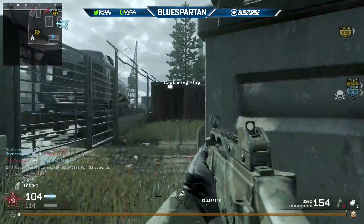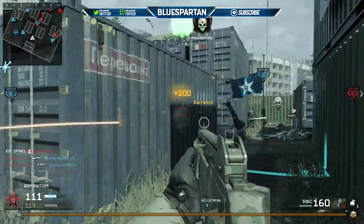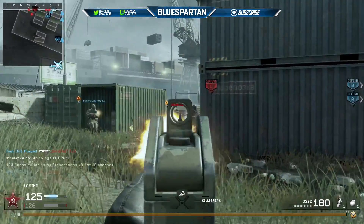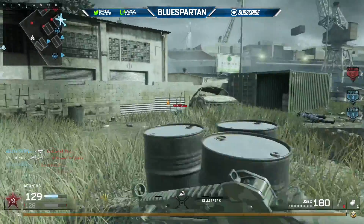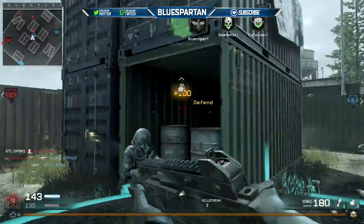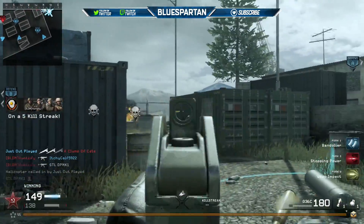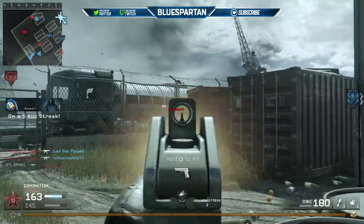That makes this gun extremely unreliable and raises the question: should you be playing core or hardcore? Hardcore definitely wouldn't be a bad option, especially if you put a red dot on it, because it could be extremely accurate. The iron sights are kind of big and clunky and they block a lot of your vision, so I would definitely go with the red dot attachment. You might notice I'm not using a red dot in the background gameplay — that's because that was my first game using the G36, and you need 25 kills to unlock the red dot sight.